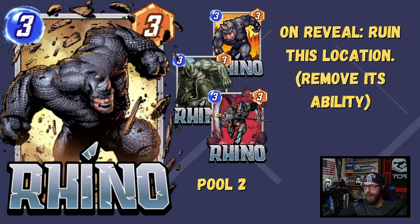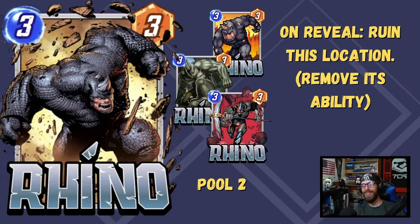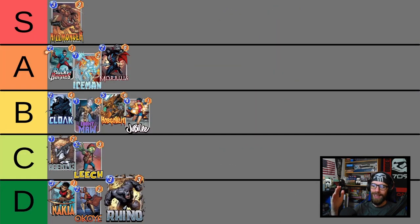Now we've got Rhino, a 3-3. On reveal, ruin this location — he removes the ability of that location, turning it into the Ruins. I don't like Rhino. The problem is he's offering a great service but doing so in a weaker way than effectively all other cards that do the same. Scarlet Witch does it at a cheaper price point. Storm does the same at the same price but also gives you more deck-building options. Magic does the same but also gives you a turn 7. Rhino is just too expensive. I've played him in my Cerebro 3s list where every location-fixing card is necessary, but outside of that, don't ever touch the Rhino.